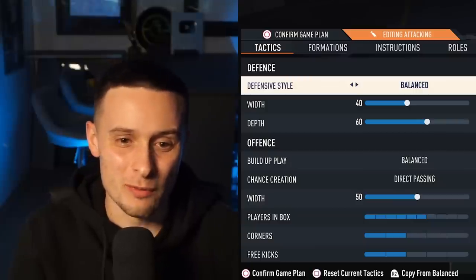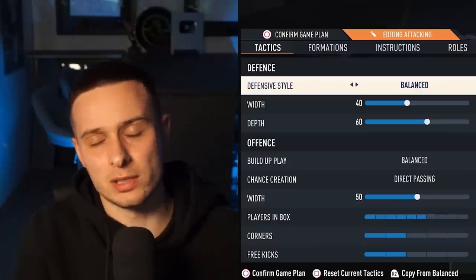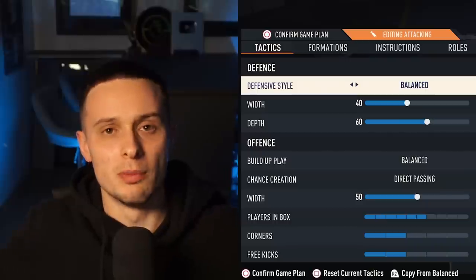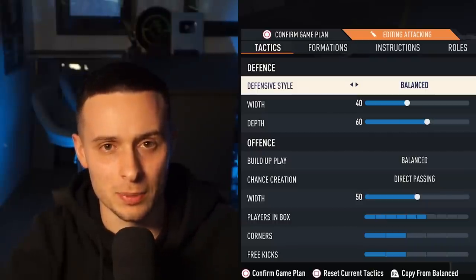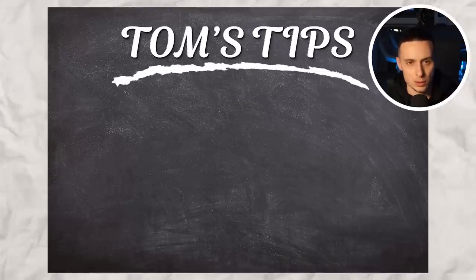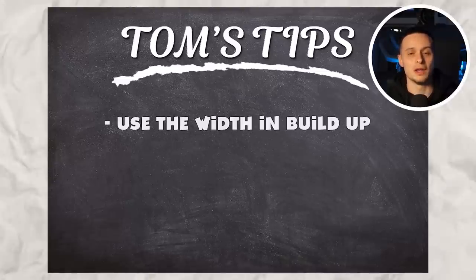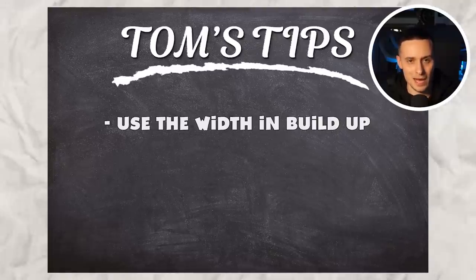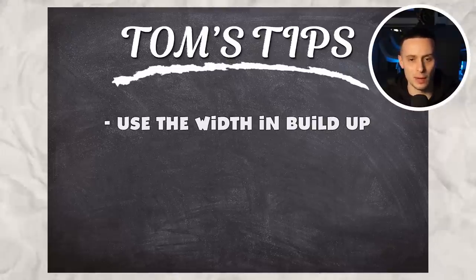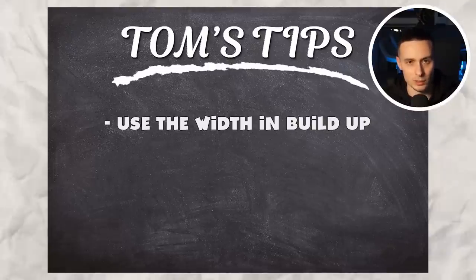As you can see, we've run it in the same way that I do usually, which is the 4-4-2. Before I tell you the custom tactics, let me give you a few tips on how you need to play it. Tip number one is to use the wingers in buildup. A lot of your buildup will come from the wide men — the right mid, the left mid, and the fullbacks. That is where this formation works best.